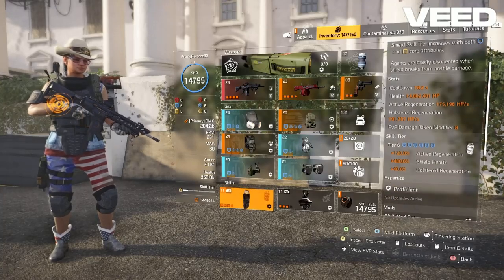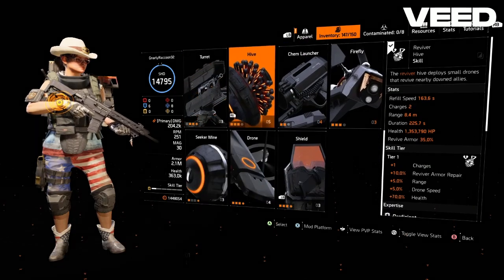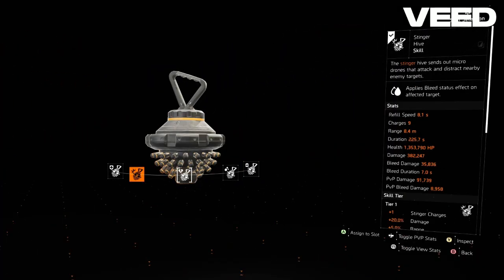For your skills, you're going to want a Bulwark Shield and either a Revive Hive, Sticky Bomb, or — if you don't have a Ravenous and are on Boss Duty on Morozova — a Stinger Hive.